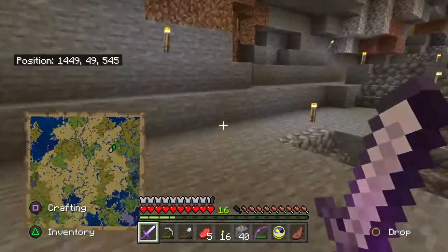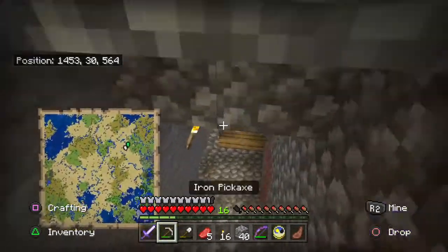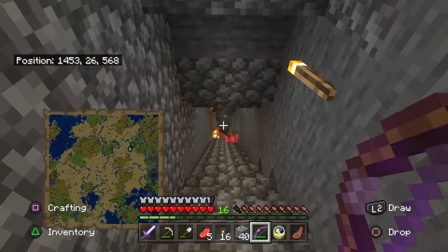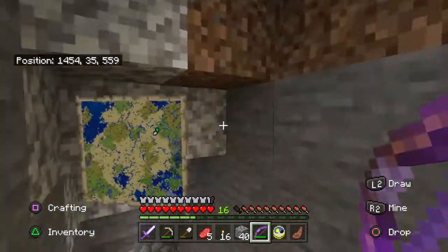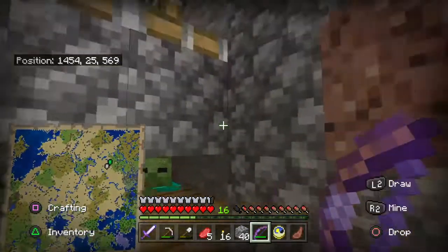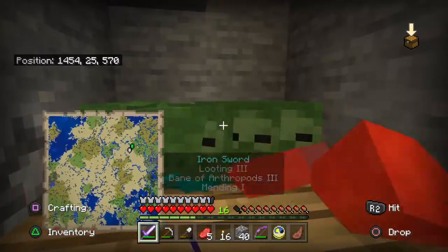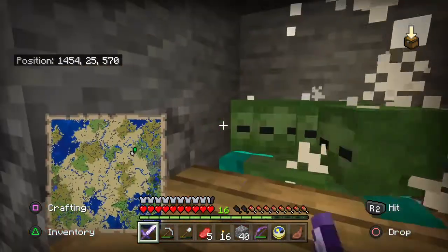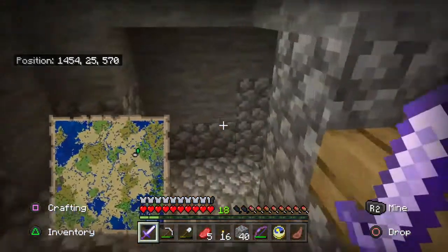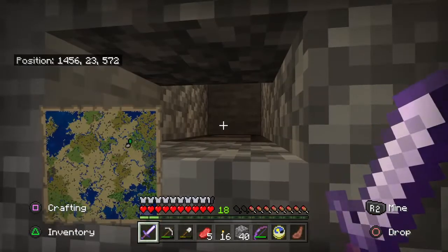I'm gonna go down to where they drop. Got a skeleton. This is where all the suckers are dropping. I use this to keep the babies from coming out, but I don't think they jump out of here anyway. If I have any babies in here, I can come down here and take care of them right there.